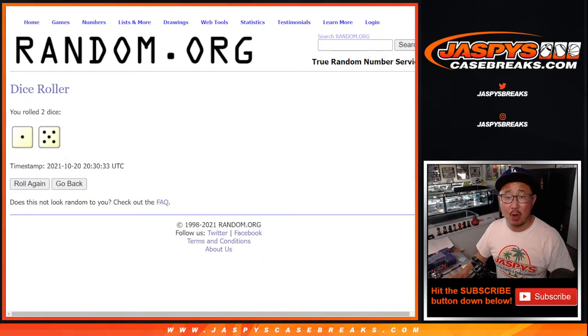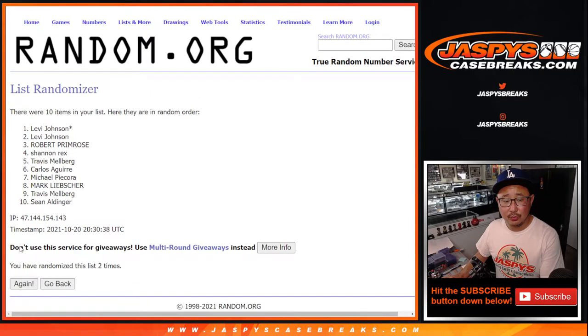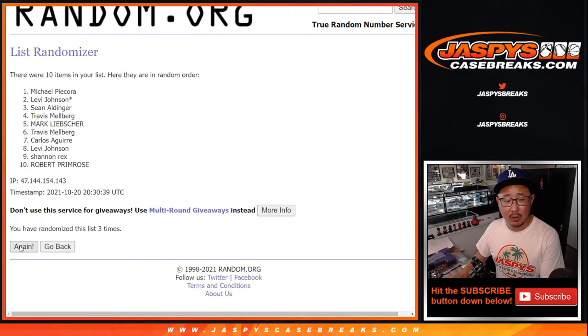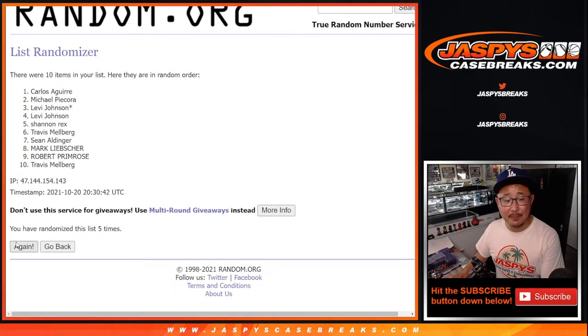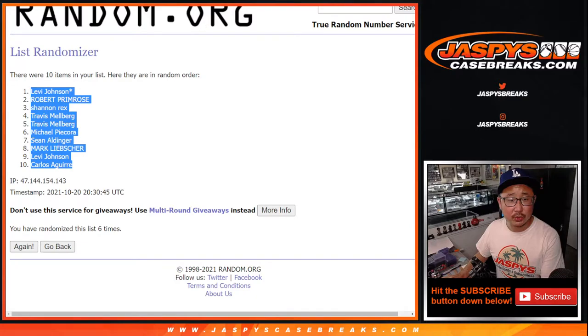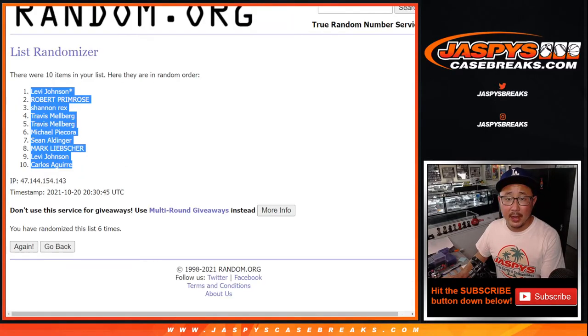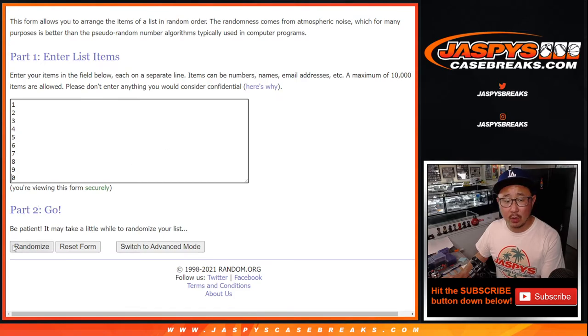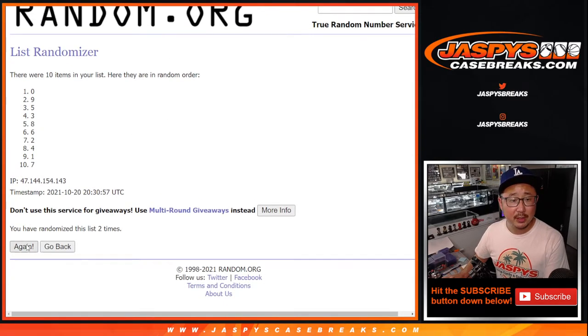Randomize names and numbers, one and a five, six times. One, two, three, four, five, and sixth and final time. One and a five, six times again. One, two, three, four, five, and sixth and final time.